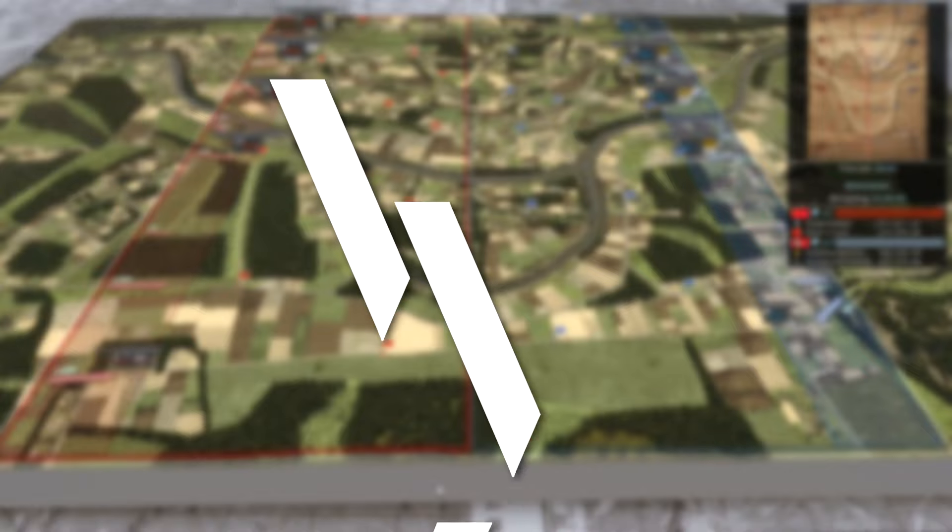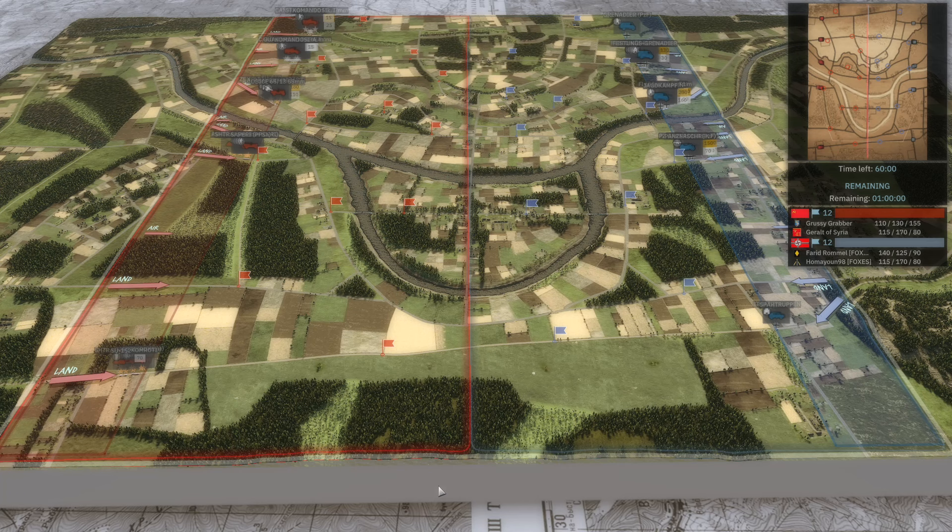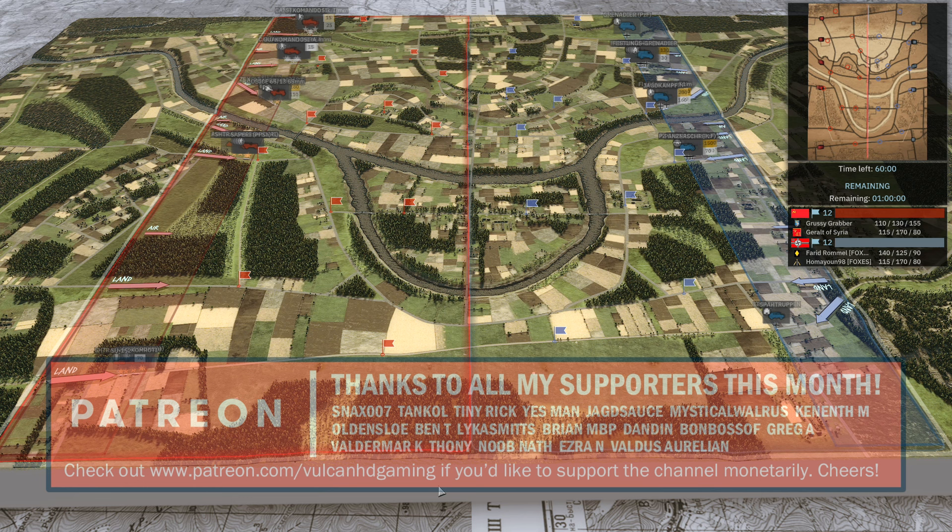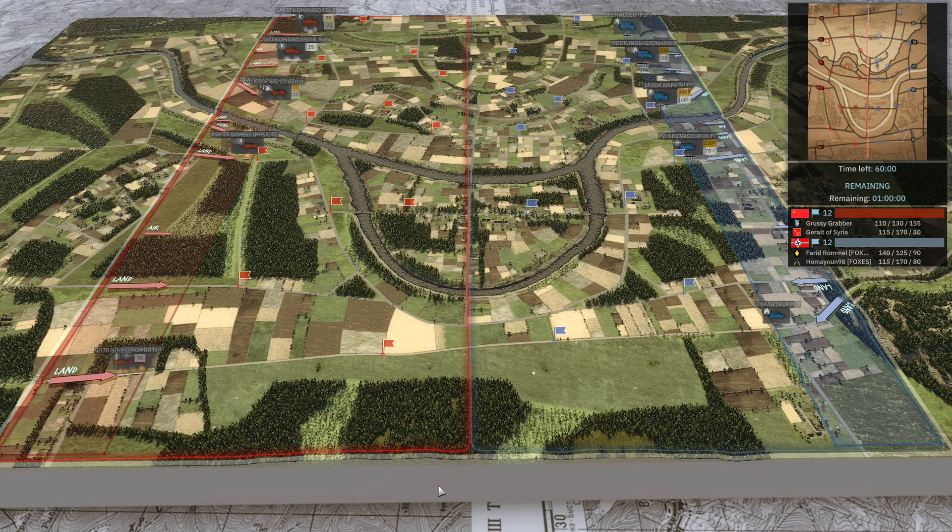Hello guys and welcome to a new Steel Division 2 video. Today by myself Vulcan and Attack Power — super pumped to be back. Good to see you my friend, it's been too long. The duo returns! In this video we have game one of a best of three between two teams: Gonzo and Yamin, and Faradromal and Humayun.